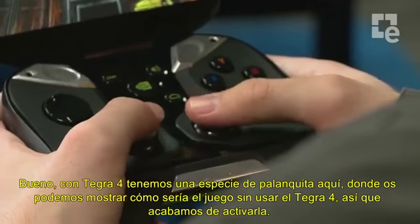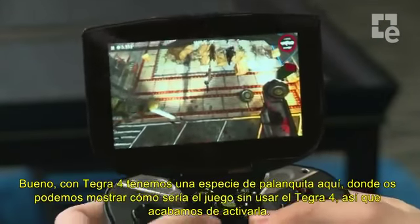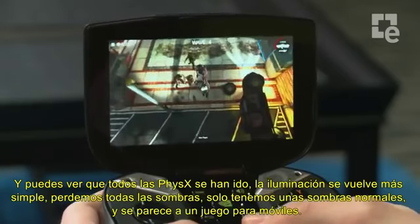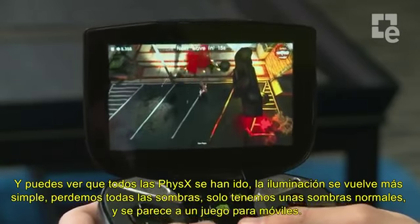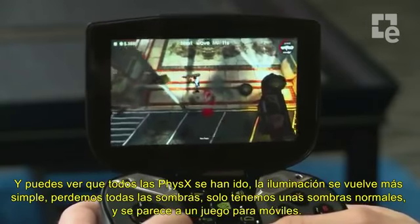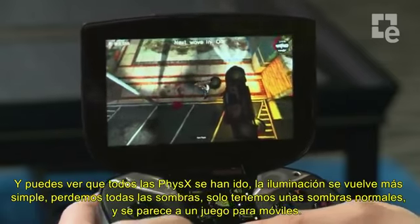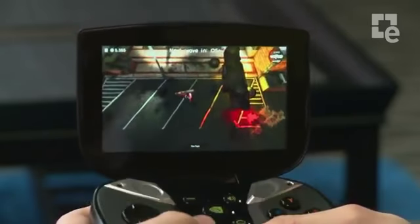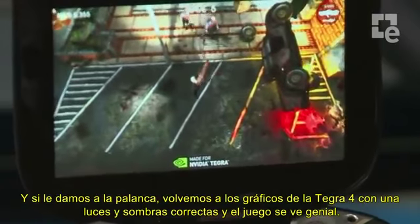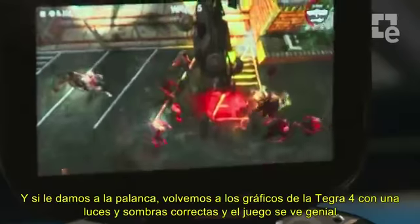So with Tegra 4, we have a special little toggle here where we can show you what it would be like without Tegra 4. We'll just turn that on now. And you'll notice all the physics objects go away, the lighting becomes much more simple, we lose all our shadows — we only get what we call baked-in shadows — and it just looks like a mobile game again. And then we toggle back in, and we have proper Tegra 4 enhancements, proper lighting, proper shadows. The game just looks amazing.